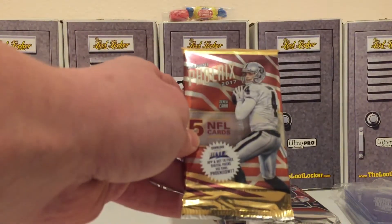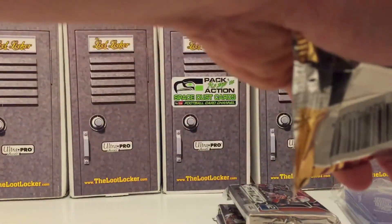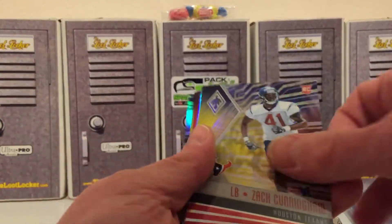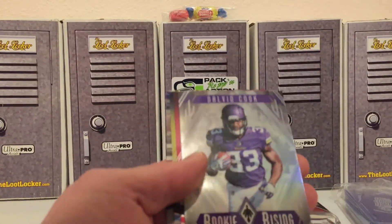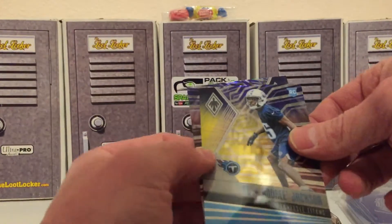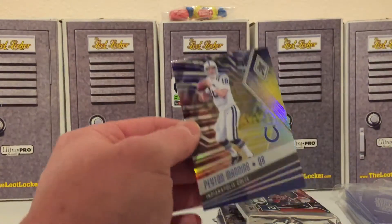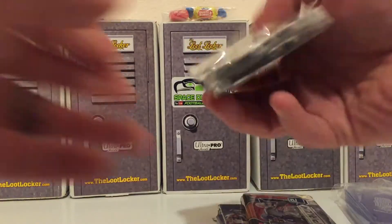Let's check it out, start with the Phoenix. We're gonna start out with this cool-looking Zack Cunningham - yellow background, not numbered, rookie rising insert. Dalvin Cook, we got a Joe Williams, and then an Andre Jackson rookie, and then the old Peyton Manning playing for the Colts. Crack into these Prisms.